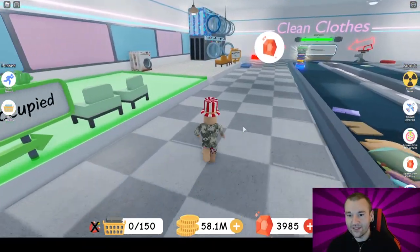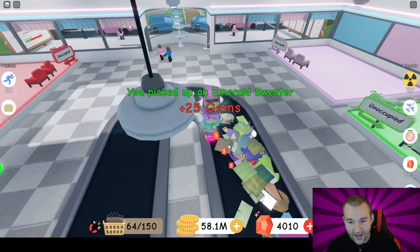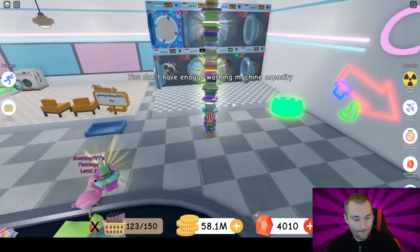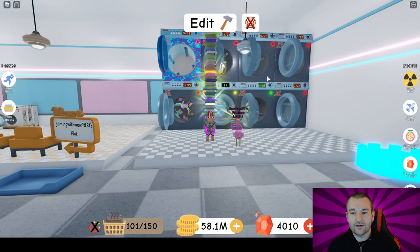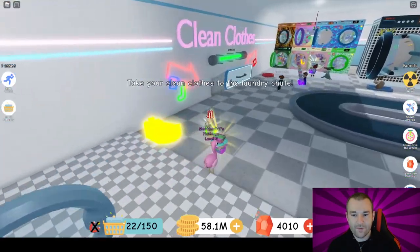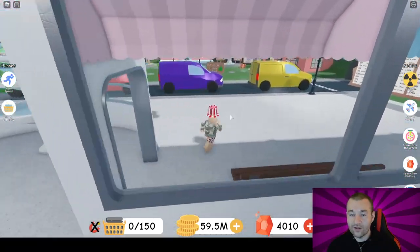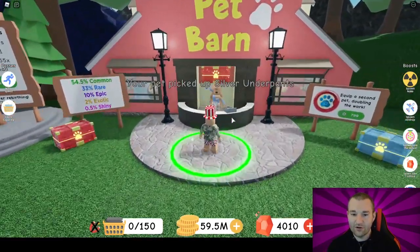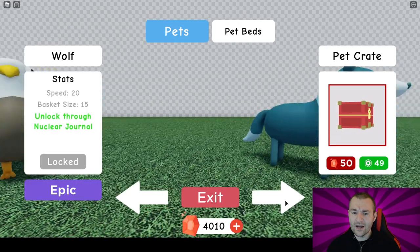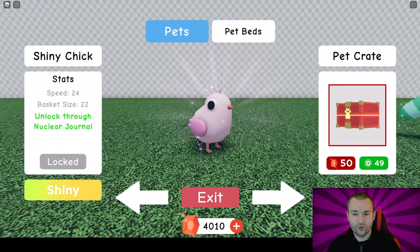That bar is just about full — we're about 1,000 away still, so we have a bit of time to go. Let's fill the stuff up. Beautiful emerald — let's stick that in. I've got my flamingo out here but I'm going to unequip him because he picks and fills machines when I don't want him to. Let me go to the pet barn — scrolling through the pets, I can see some that say 'unlock through nuclear journal,' like the eagle and the shiny chick.